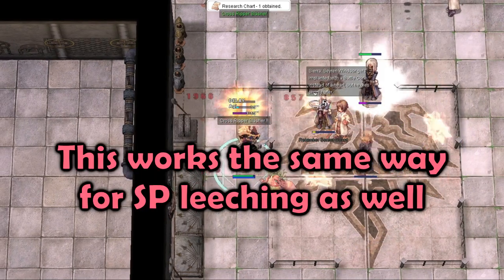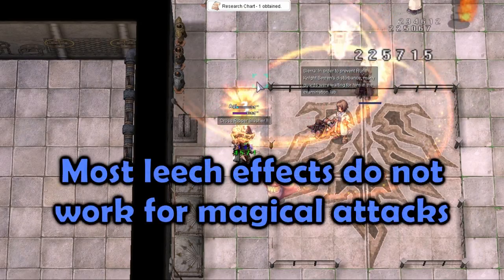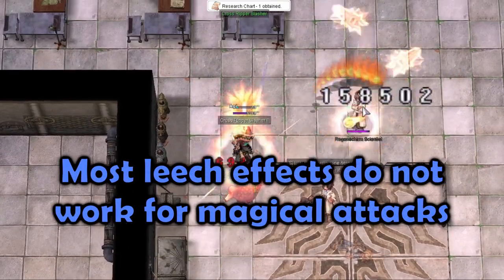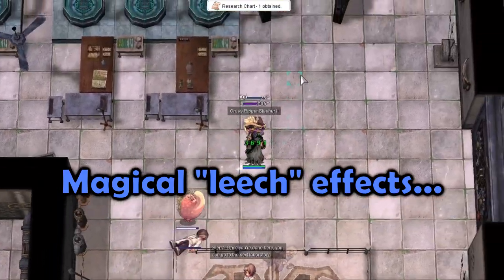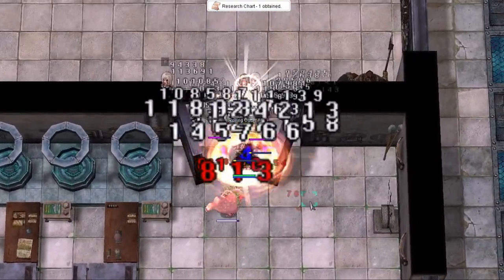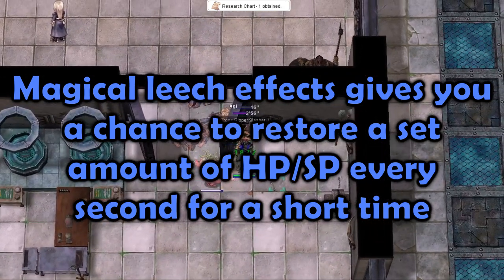This works for both HP and SP leeching effects. For magical attacks, however, most leech effects do not work. Magical equipment that has leech effects attached to it doesn't really leech. Instead, it gives you a chance to restore a small amount of HP or SP every second for a short time.